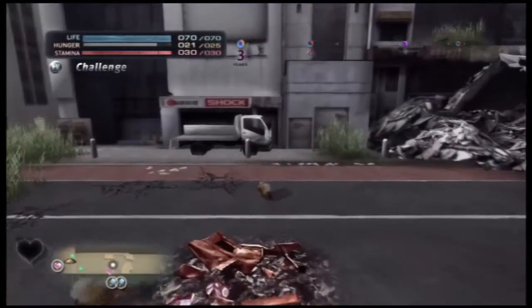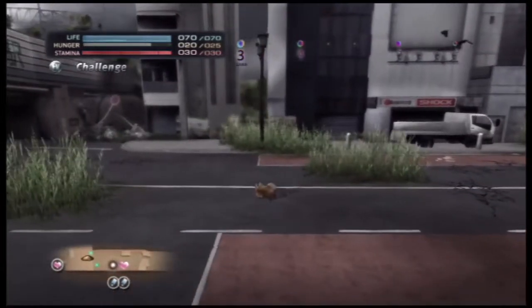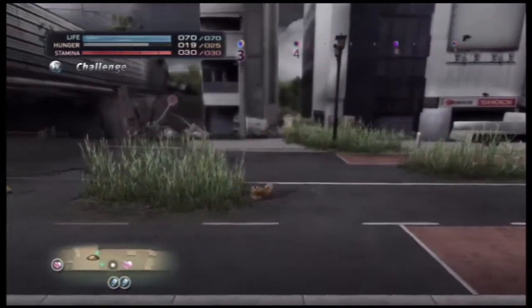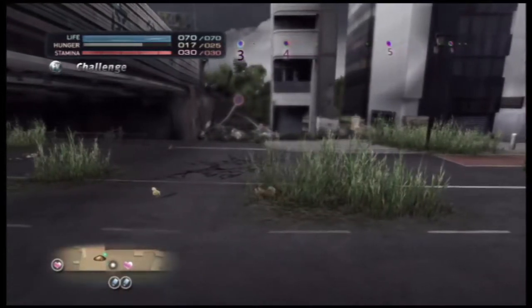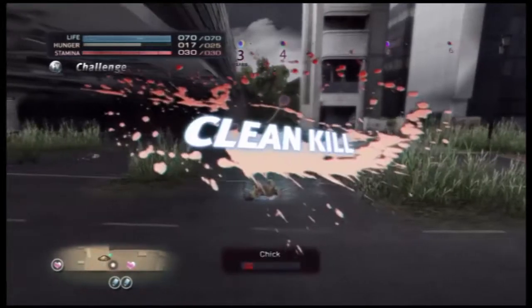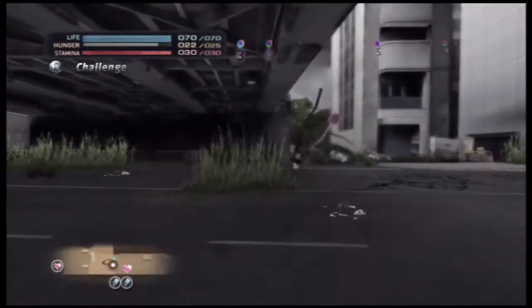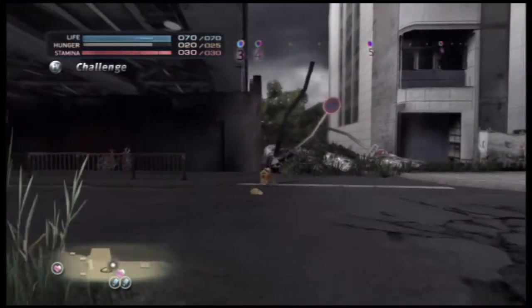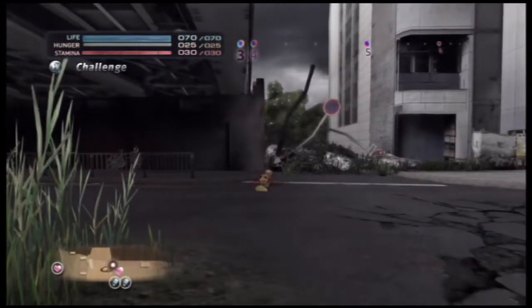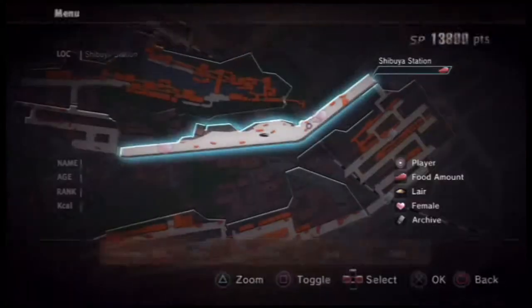See how that one has black hearts? That's a desperate animal — those you want to avoid, because they give very little food output and can also carry diseases like mange. If they have mange, your toxicity goes up and will eventually start draining your life. They can also have fleas, which cause you to randomly stop and scratch, leaving you wide open to predators.